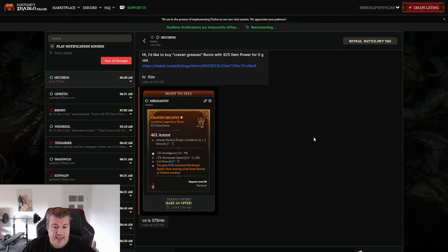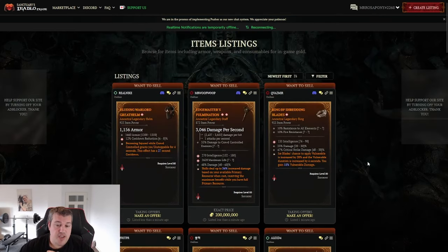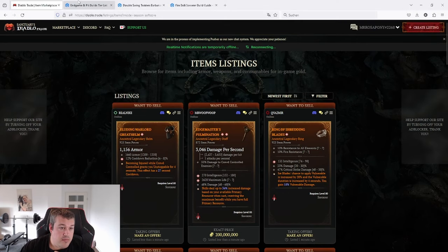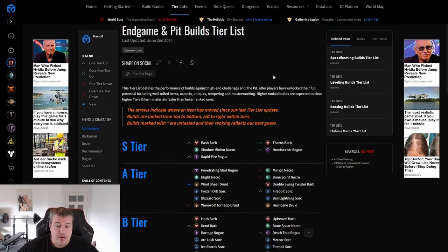Now that's just the basics of how the website works. I want to go more in depth about the strategies you can use to find items that are worth a lot — items that some people maybe don't realize are valuable — and how you can scout for them and make a ton of money with reselling. For that, I highly recommend going to the tier list on MaxRoll.